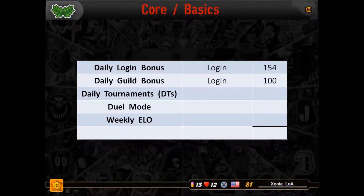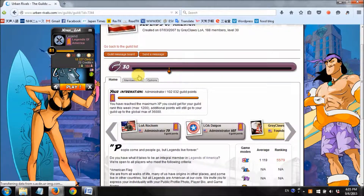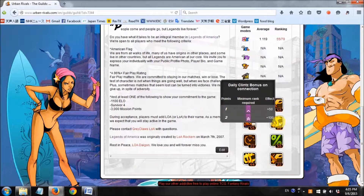Next up is the daily guild bonus. Additionally, if you are at least rank 2 in your guild and your guild has put 2 points into the daily Klints bonus on connection guild bonus, you'll gain another 100 Klints per day. This is not announced anywhere, so it's very easy to overlook this bonus. But it's certainly not one that you should forget about. You literally get this bonus for nothing other than just logging on. We've only logged into UR and we're already making 250 Klints a day. Looking at Legends of America — we are a level 30 guild, the maximum level right now — I get more daily Klints bonus: plus 100. That's awesome! An extra 100 Klints a day!